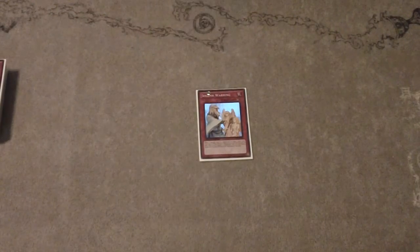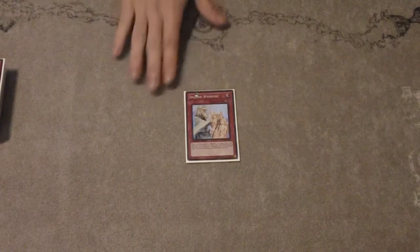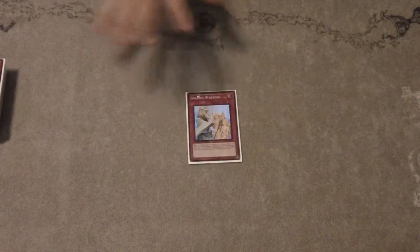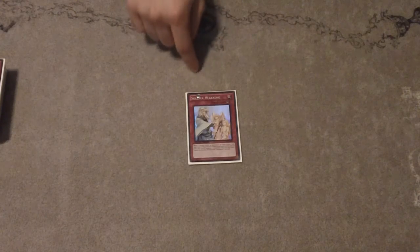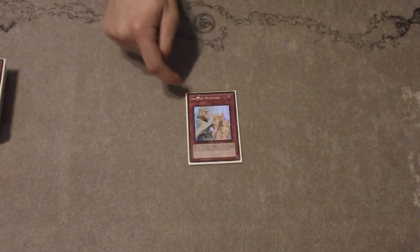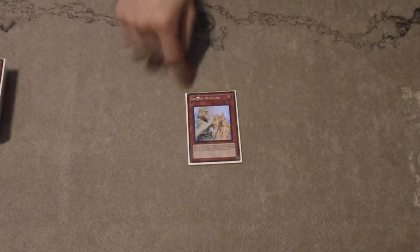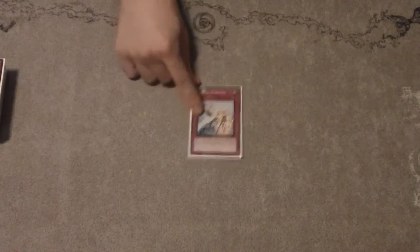And then one Warring. It's the only real trap I play because I don't want to draw traps — for the same reason I don't run multiple Twin Twisters. I just want to see my combos first turn. Dark Law plus Warring is really a blowout sometimes, and it's just too good of a card not to run. So I do run the one Warring.